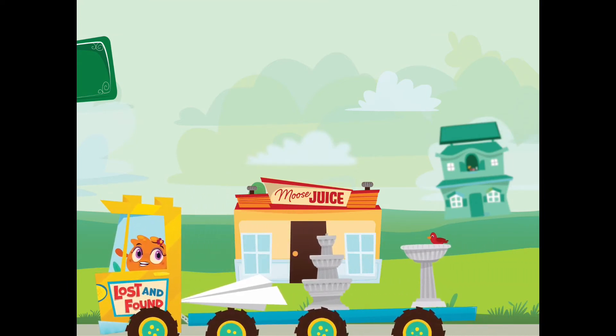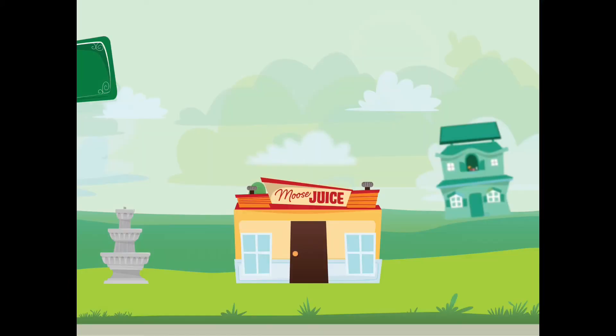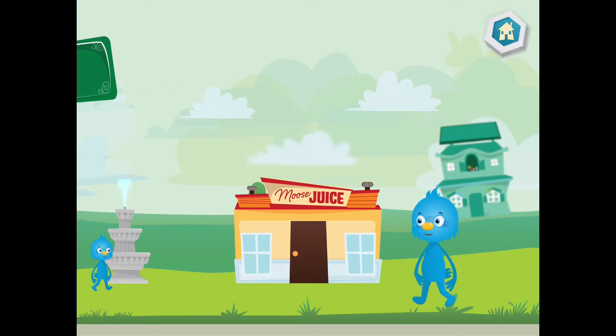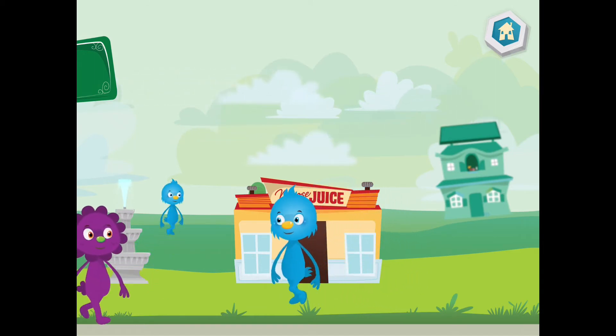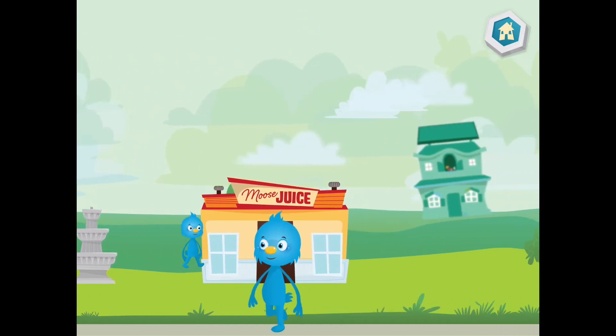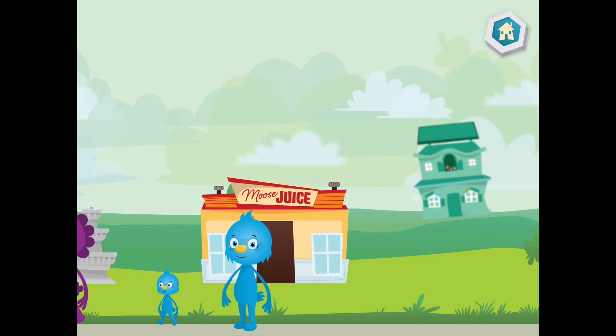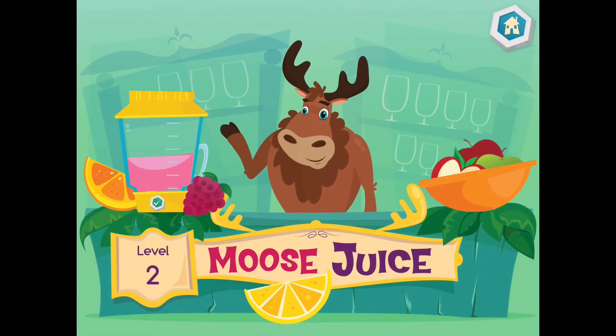Choose an item for your city. Bye-bye. Place the item where you want it. Tap the OK button when you are done. Welcome back. Ready to make some more drinks?